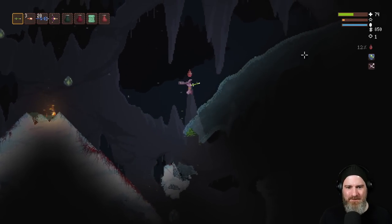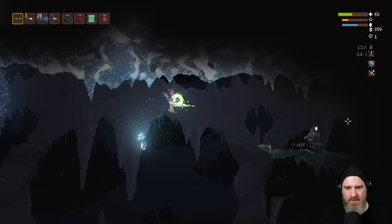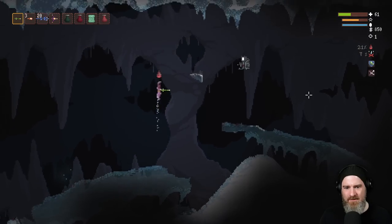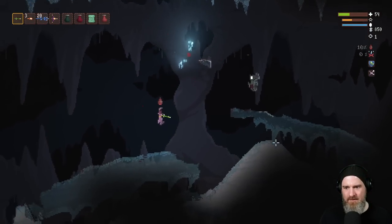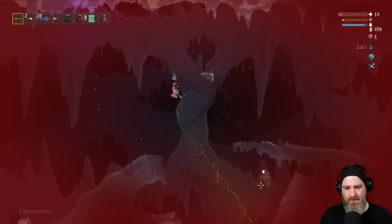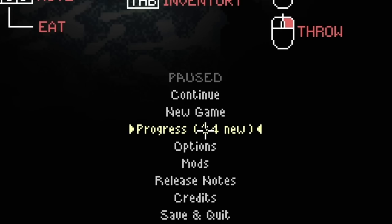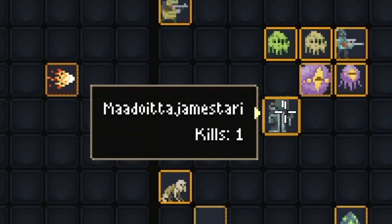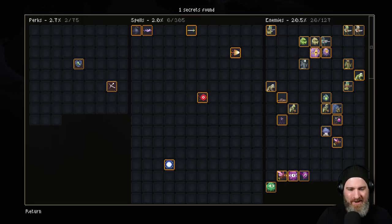These guys are terrifying as always. He's hit me with something that doesn't let me shoot — my range has been neutered. Oh, I love the look of this guy. I've unlocked 34 new spells. The new ones found in each run will be outlined in yellow — what a nice little touch.